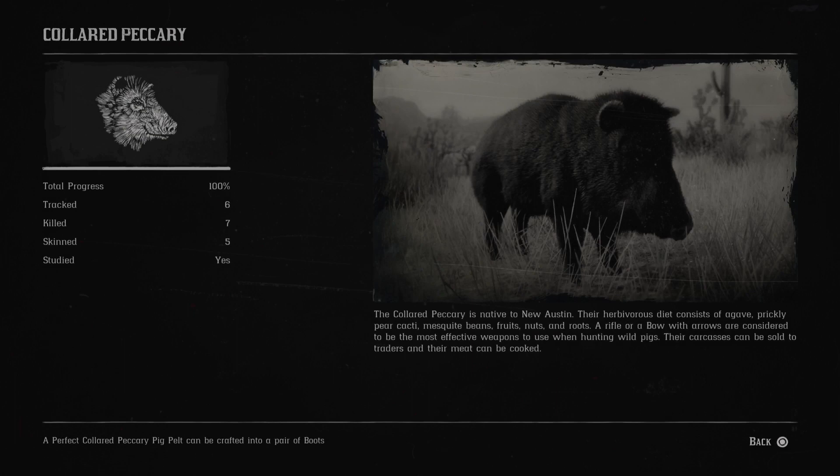The Collared Peccary. The Collared Peccary is native to New Austin. Their herbivorous diet consists of agave, prickly pear, cacti, mesquite beans, fruits, nuts, and roots. A rifle or a bow with arrows are considered to be the most effective weapons to use when hunting wild pigs. Their carcasses can be sold to traders, and their meat can be cooked.